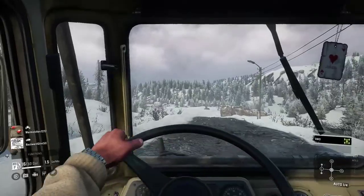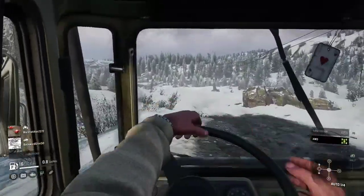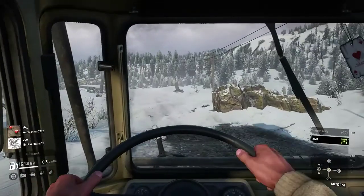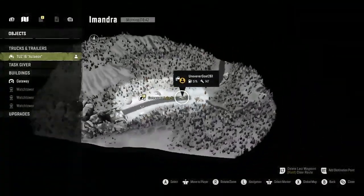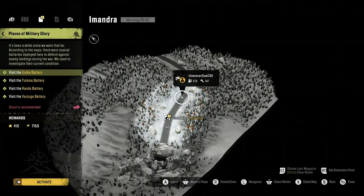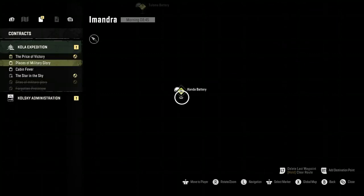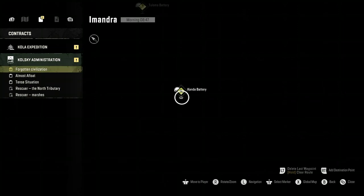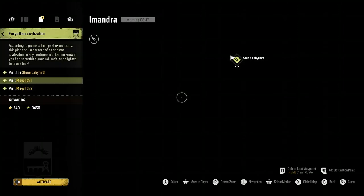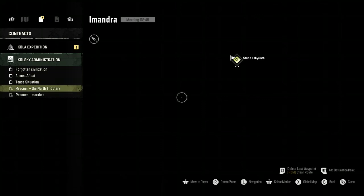Right when you guys start off, you want to keep to the right, because the right is where you can find the Twinster all-wheel drive. You come out of the garage. Normally when you have to build the garages you have to do the main missions — surprisingly, you don't have to do the main missions.